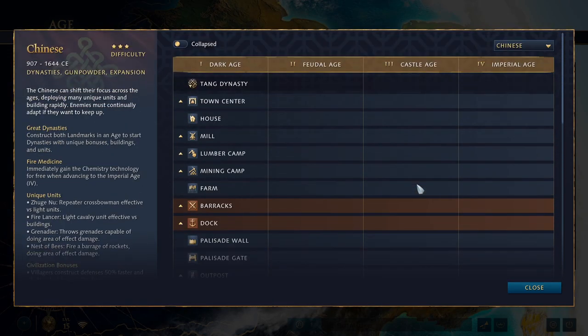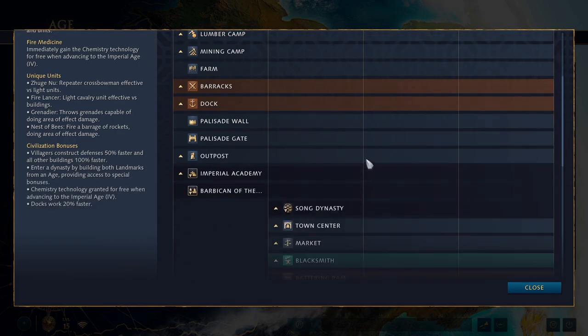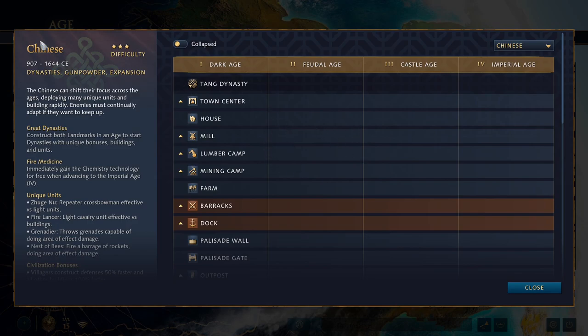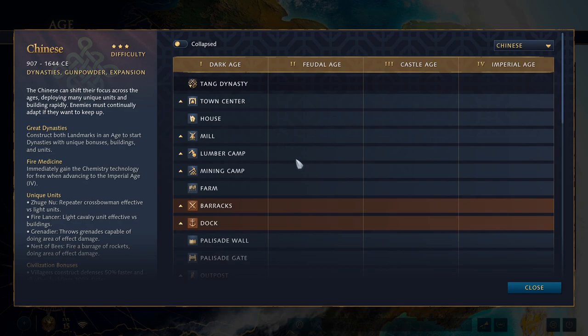That was a lot to cover. That is the Chinese in a nutshell — there is so much going on with this civ. I know I didn't explain it all perfectly, but I did the best I could. I'd recommend being willing to give this civ a few games. Don't feel lost and give up. There are so many different options and strategies possible with the Chinese: they focus on dynasties, gunpowder, and expansion, with a really strong late game featuring gunpowder units, palace guard swordsmen, and fire lancer raiders. It'll take a while to figure out, but definitely give it a shot. Hope you all enjoyed — leave a like if you did, and I'll see you all next time.